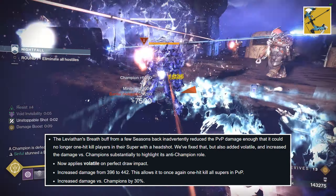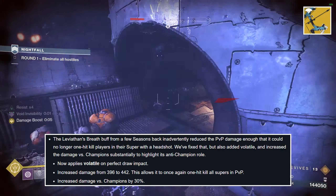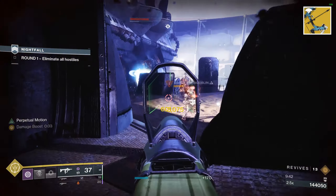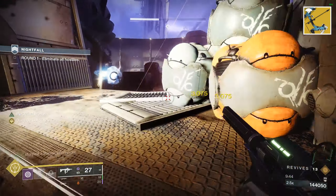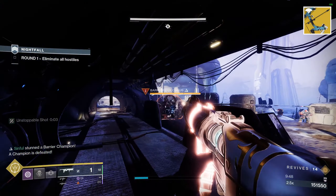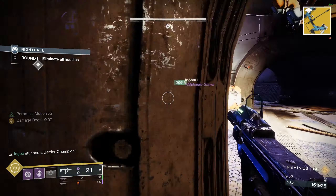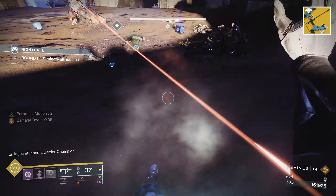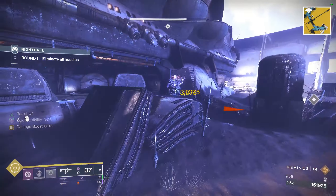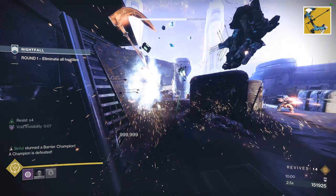It's getting a base damage buff and a whopping 30% increased damage against champions. So when we add all of this up, Leviathan's will now be able to stun both unstoppable champs from its intrinsic trait and can pierce barrier champs thanks to the volatile rounds, all while doing more damage than it previously has. Leviathan's Breath is about to become a machine in Grandmaster Nightfalls, especially when the weekly surge is void.